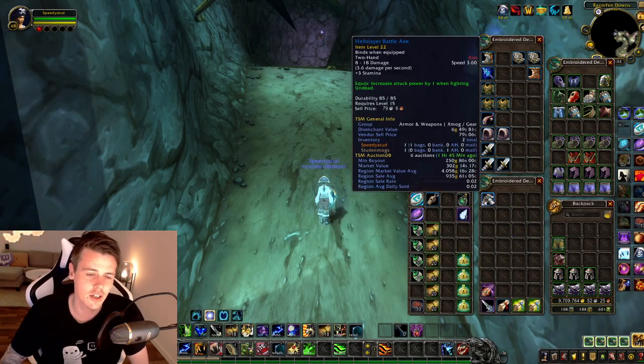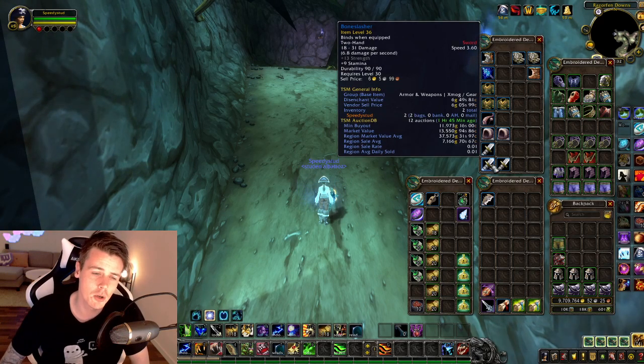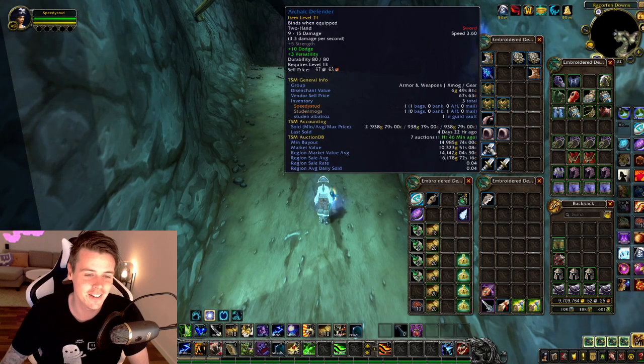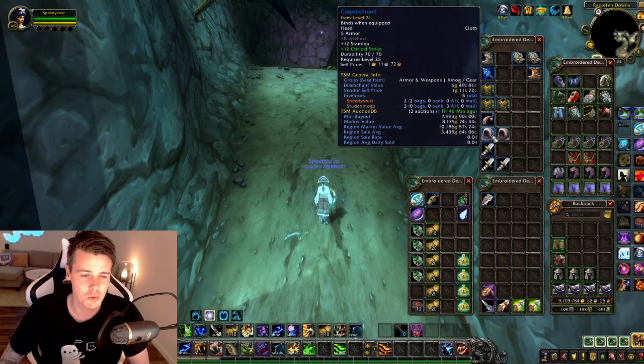The only world drop blue that I kept was the hell slayer battleaxe. Then I got double bone slasher — only 12k on my realm, but market value 37.5k, so big difference on that one. And then we also have the archaic defender, also a good one — actually going for market value right now, but as you guys can see, previously sold four days ago for 900 gold. Absolutely horrible. And then we've got corpse shrouds — 8k, 10k market value.